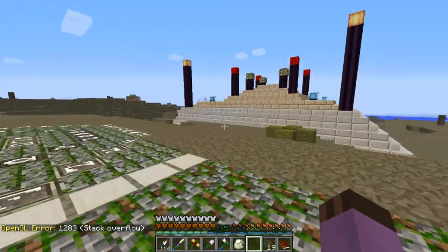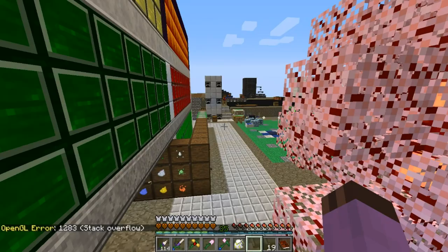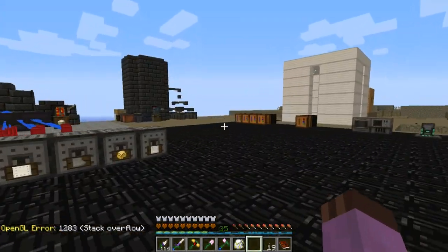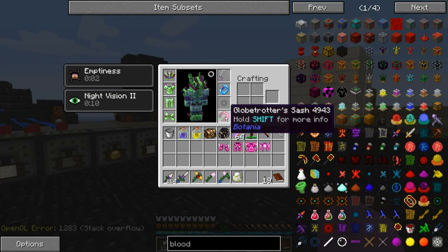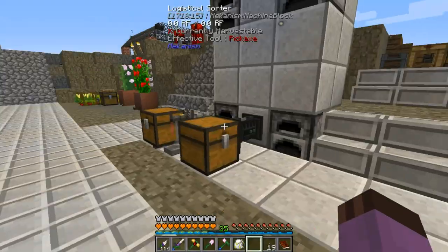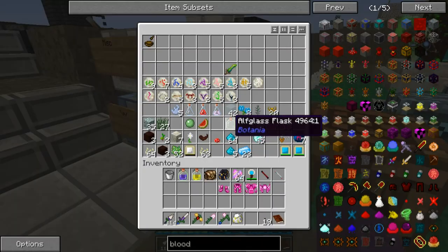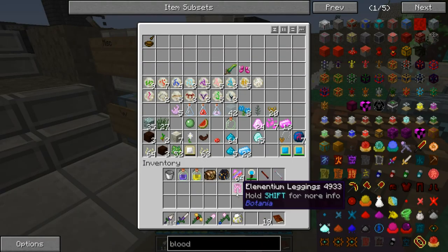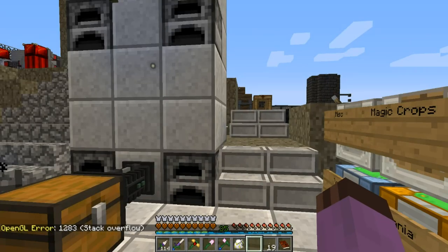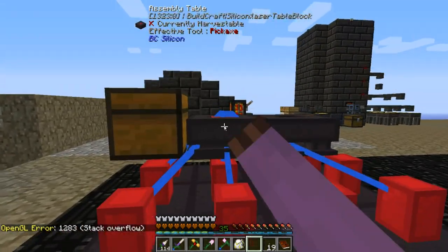Today we will be doing Blood Magic, but we will also be setting up some Thermionic Fabricators. I upgraded my Sojourner's Sash to Globetrotter — it's the same thing but faster and higher and better. I normally don't like it because it's a little bit too fast, but this map ended up with a lot of walking around, so I think it's worth it.